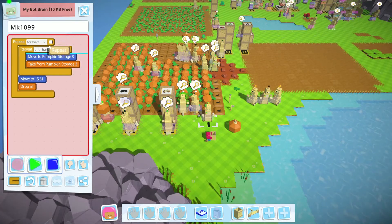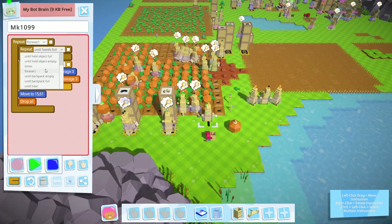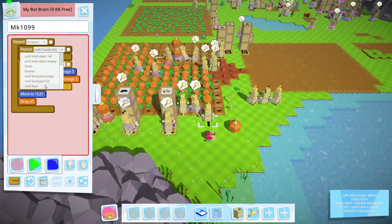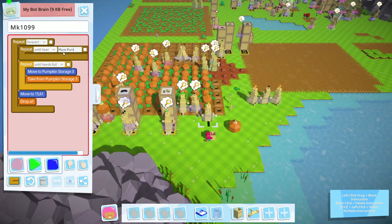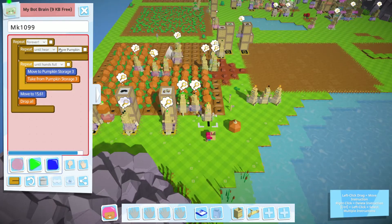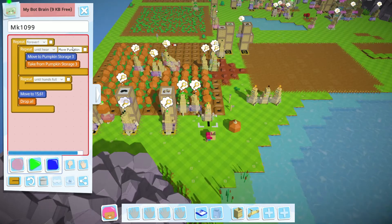I will create a new command, and this command is the listen. Until he hears 'more pumpkins' — pumpkin. So he will do this forever, but he waits until he hears 'more pumpkins'. If I place this command here or anywhere here, he will do this until he hears a command to stop.